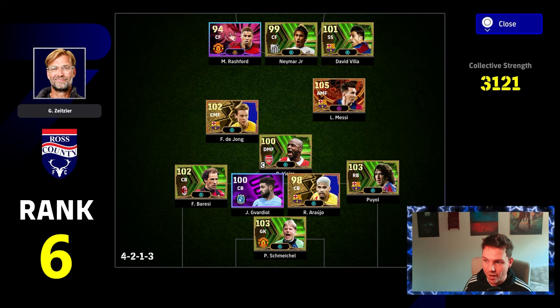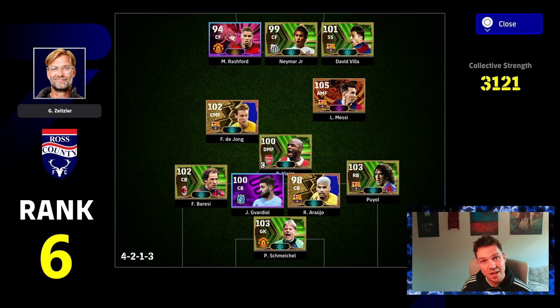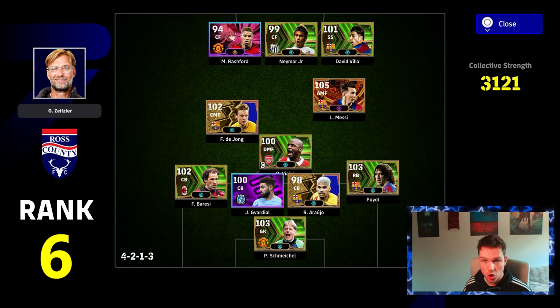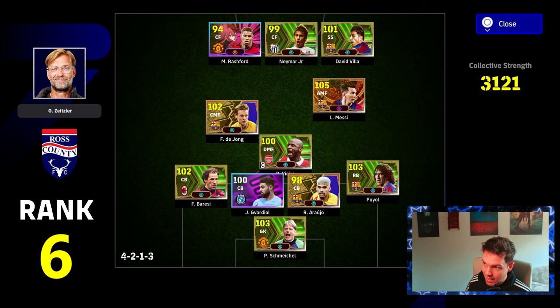We're straight back to Klopp with rank number 6, and again we have the four centre-backs. Puyol is a CB but he can play right-back and he's 103 overall. If Araujo is struggling centrally, or Puyol is struggling on the flank, you can swap out any of these and tuck in another centre-back, or put Araujo out at right-back since he can play there. Single pivot DMF and your trio of strikers up front.